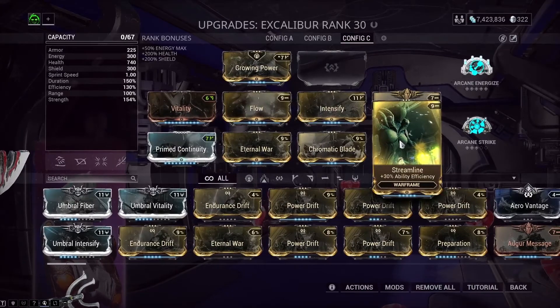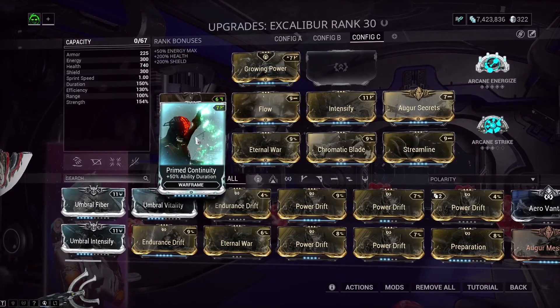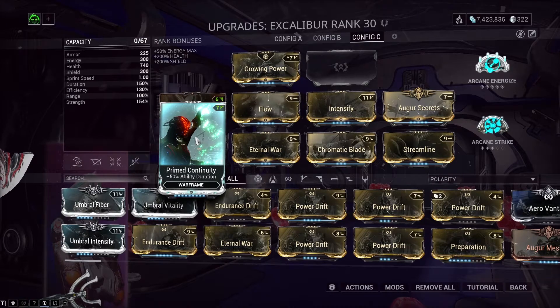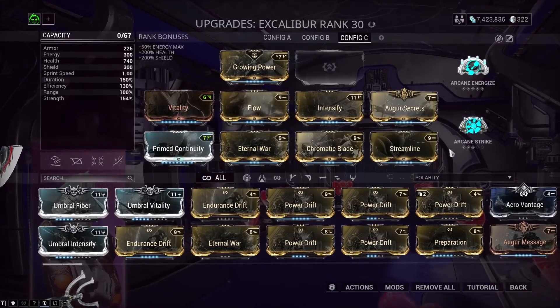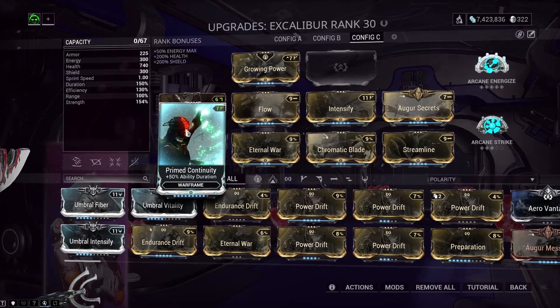Next we have Streamline for more ability efficiency, so we don't get caught off guard. Next we have Primed Continuity for more duration. We want more duration for two reasons: one, our blinding lasts a lot longer; and two, it affects Exalted Blade's drain. The way the drain works on Exalted abilities is: the more duration and efficiency you have, the lower the drain per second. So we want Streamline and Primed Continuity so we can stay in Exalted Blade for as long as possible.